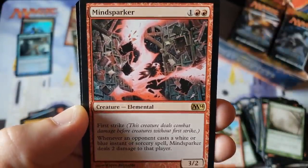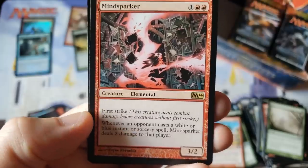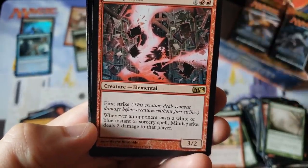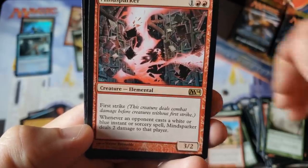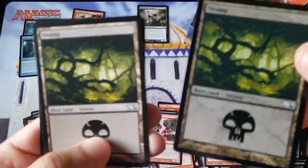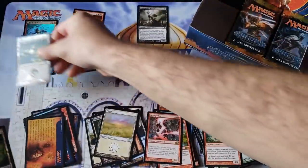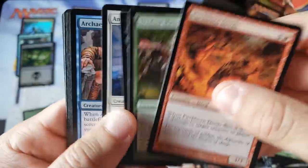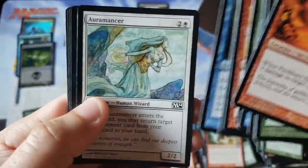Look at this Mind Sparker — that's a creepy looking card. Three drop Elemental, three/two with the old First Strike ability. Whenever an opponent casts a white or blue spell, it sparks for an extra two damage. Foil Swamp alongside a regular Swamp. Remember, this was also before they raised the foil pool rate, so there's not even a ton of foils — you don't get a bazillion.